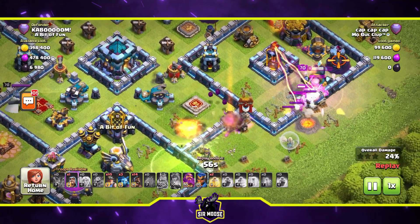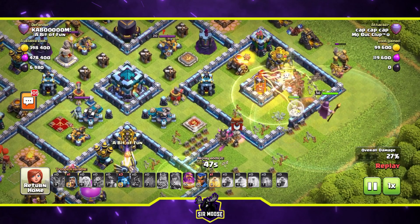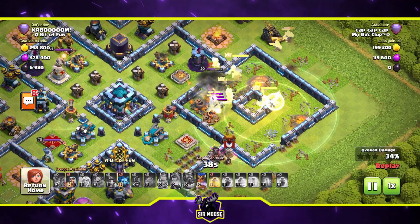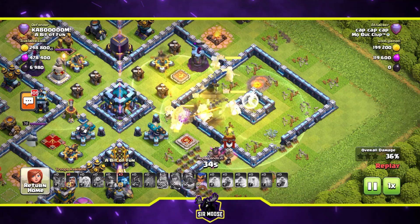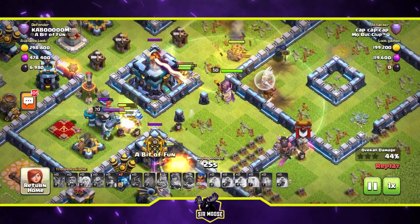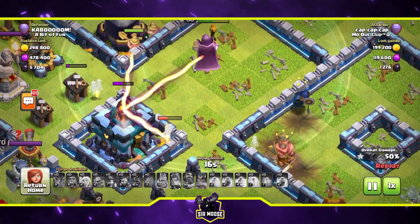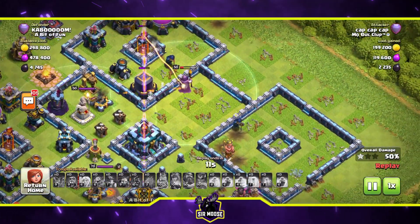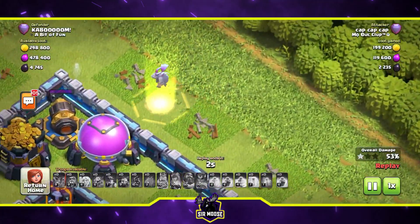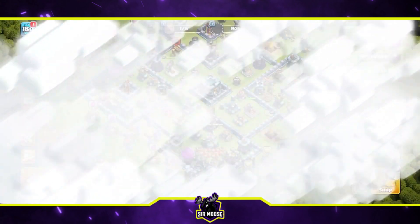The king has just broken into that compartment and some miners have been unleashed on the right with the grand warden, and here come the hog riders. With the hog miner hybrid strategy you've got to carve out a path for your hogs and miners to sweep around the base — it's just difficult against centralized town hall bases. The miners are attacking the town hall but the giga inferno is taking most of them out. 50% — one star has been achieved — but the town hall is still standing. A minion tries but unfortunately gets hit by the inferno. One star!